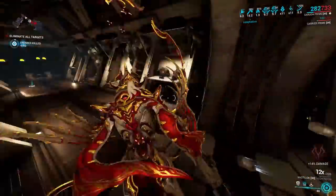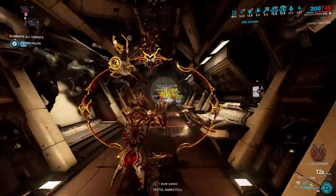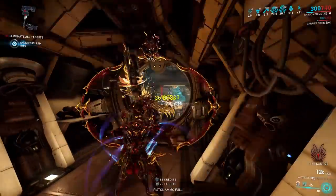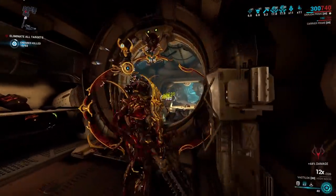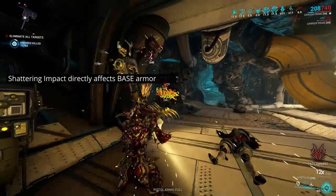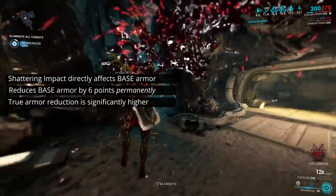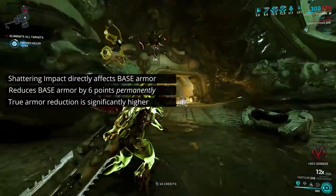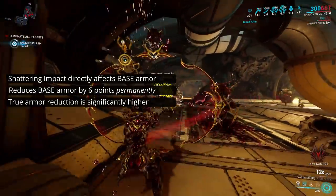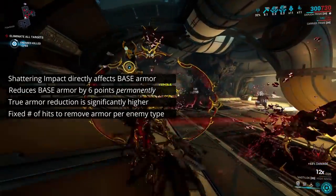But how about this reducing enemy armour by 6? How much armour do enemies have? We all know that as enemies level up they get stronger, and it's no secret that this includes the armour value of armoured enemies. However, Shattering Impact doesn't give two hoots about enemy level. All it cares about is the base value of the armour before levels are applied. Each proc of Shattering Impact will reduce the base armour by 6 permanently, therefore reducing the true armour value often by quite a bit more than that. Not only does this make the armour reduction significantly more powerful than it may at first seem, it also means that you'll require exactly the same number of hits to remove all the armour from an enemy at level 20 as you would at level 120.